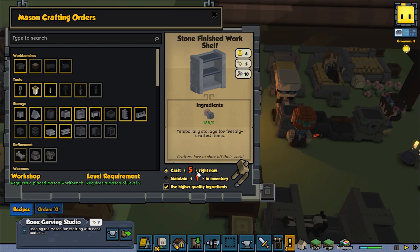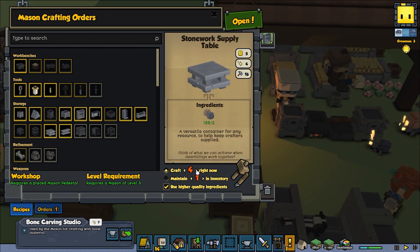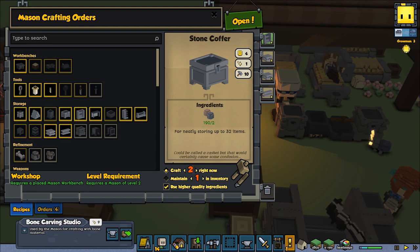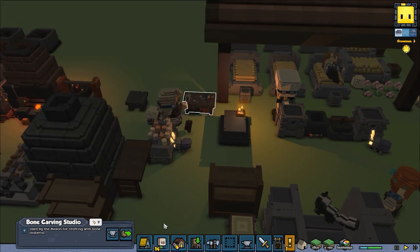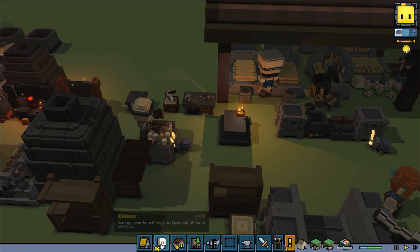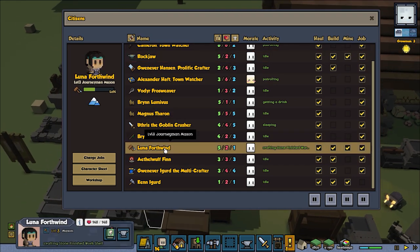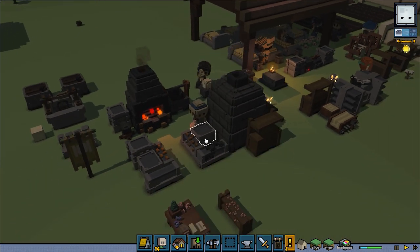So lower floor: smith, stonemason, blacksmith — this might just be a storage area in general. So I might queue up a whole bunch of stuff from the stonemason specifically, storage-wise, which could be cool. Like, craft six wall shells or something like that, and then maybe ten stone coffers. Do I have a stonemason? Yes — Luna Forthwind. So she'll be working on that, just fine.